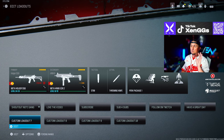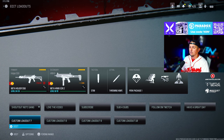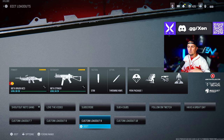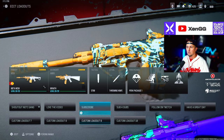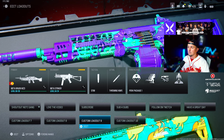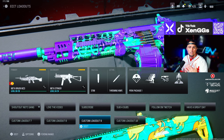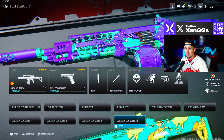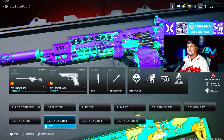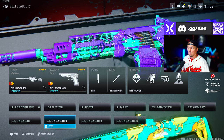For bonus loadouts — things you might not have tried but I highly recommend — we've got the one-shot XRK Stalker sniper, the Renetti pistol, the Bruin LMG (my personal favorite LMG), paired with the Striker. The Holger 26 LMG is also a lot of fun to run. The Cor-45 pistol and the Renetti Conversion Kit attachment both got buffs in this latest update, so we're going to give you loadouts for all of those.